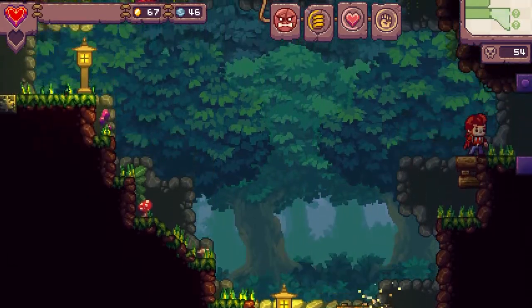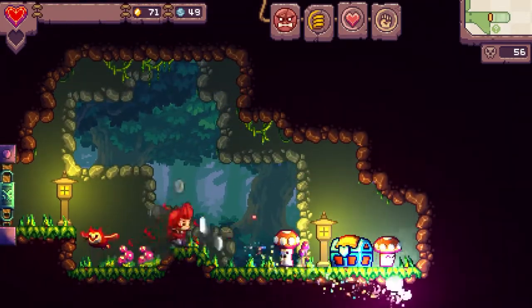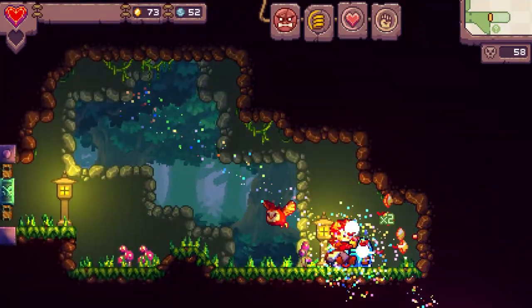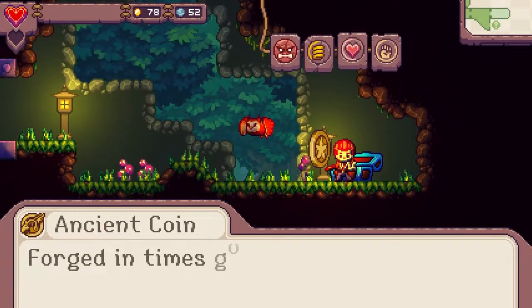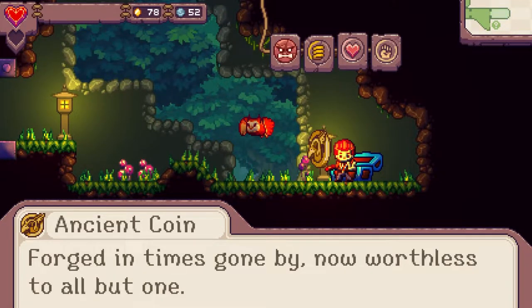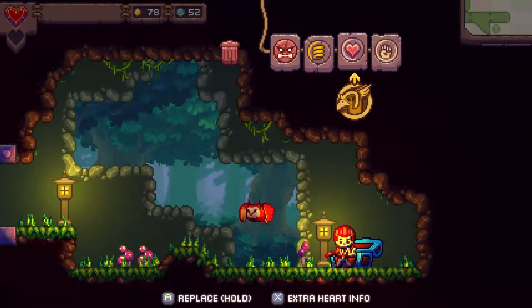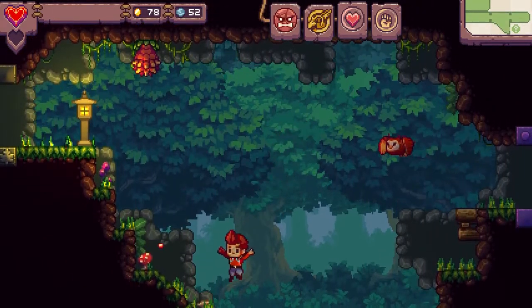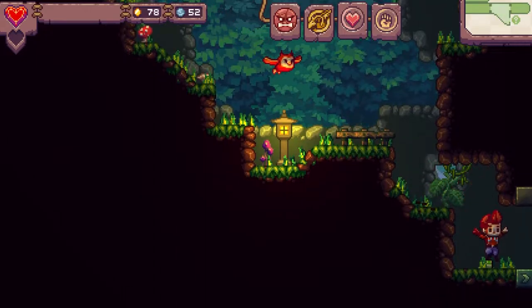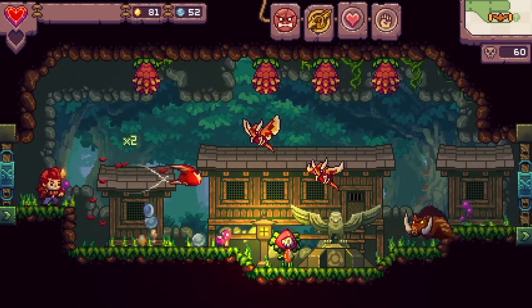Now is it still falconry if you're doing it with an owl? Would that be owlery? Ancient coin — 'forged in times gone by, now worthless to all but one.' I'm gonna get rid of my spring jump. The spring jump is very fun but I think the ancient coin is something I need to bring back to town, so the trade-off is that it takes one of your item slots.